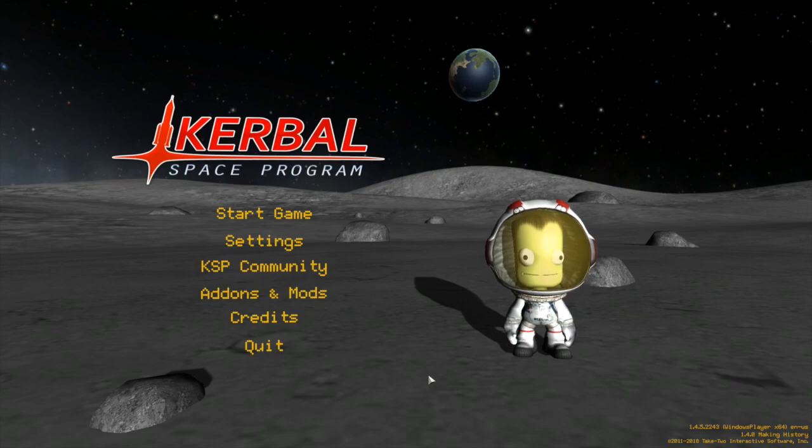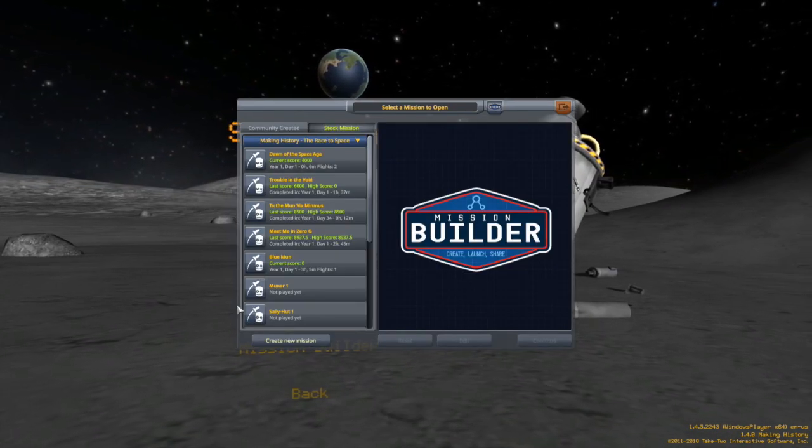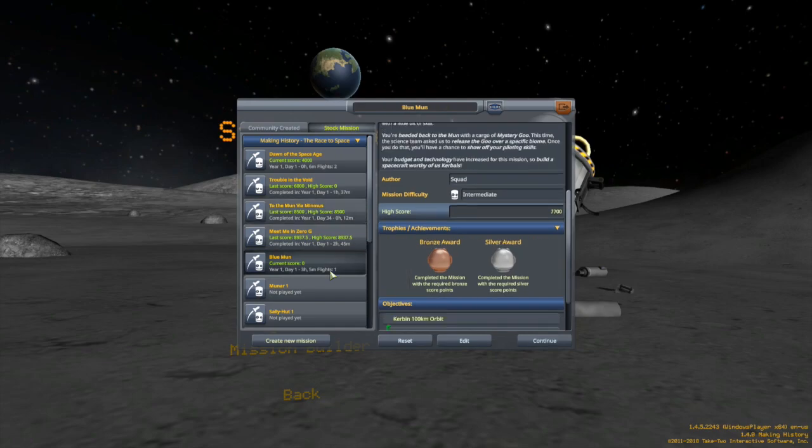Hello, my name is Mike Gaben and welcome to Making History Mission 5. This is the series in which I am trying to go through all of the missions in the Making History DLC for Kerbal Space Program, attempting for gold and then blaming it on the game when I don't achieve what I want. Today's mission is Mission 5: Blue Moon. I've only earned a silver — my high score is 7,700 points. You need 9,000 points for gold, and in this one I actually do know exactly what I've gotten wrong. My issue is I'm not entirely convinced I'm going to be able to do it.